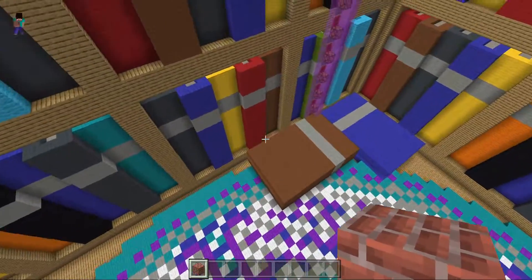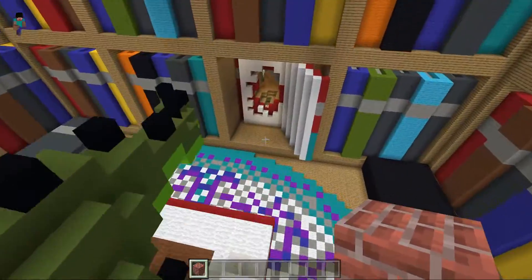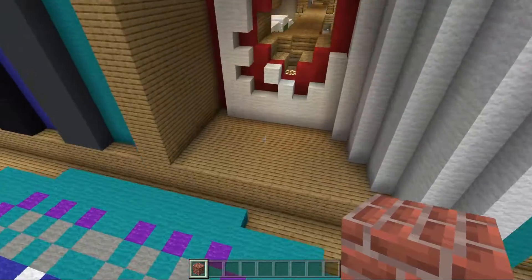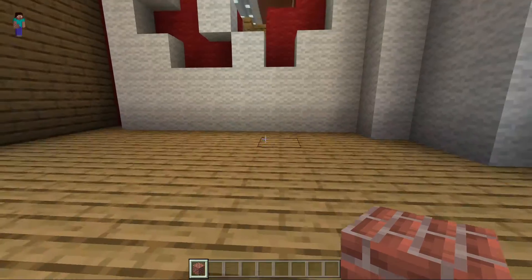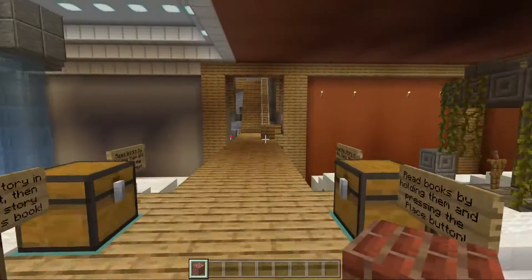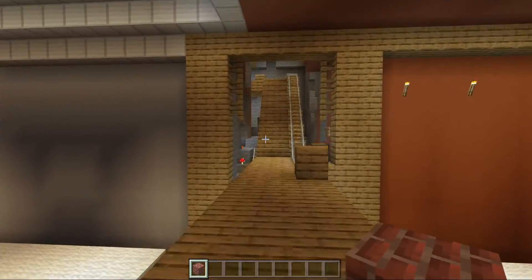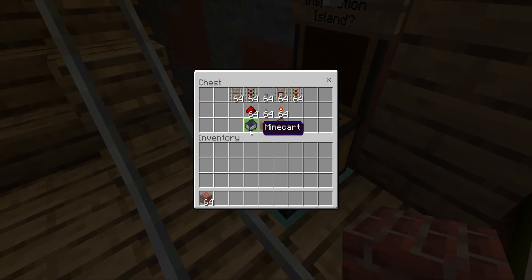There's some books on the floor. I don't know what's in here. There we go — let's walk through here. Oh yeah, and there's a roller coaster. Let's get out a mine cart.